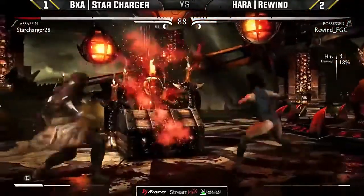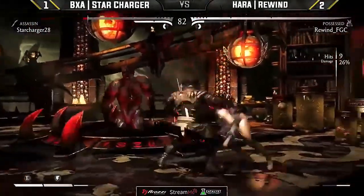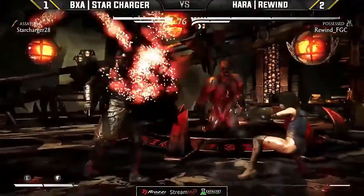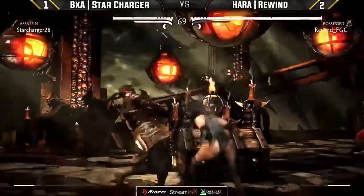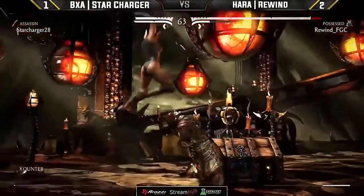Star Charger was finally negative and could have checked him — the armor should have been there. Throwing out the raw fan and eating the teleport. Not going to break — he's going to hold on to it. Star Charger eating a lot of damage now. Just goes for the fan instead, ending his pressure early. Star Charger is off all his meter just on the attempt to open up Rewind. Star Charger doesn't have that X-ray to work with now.